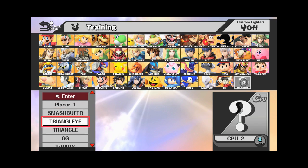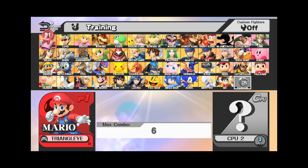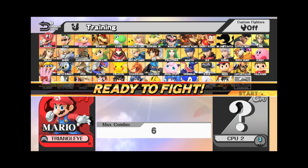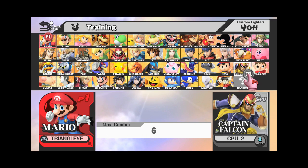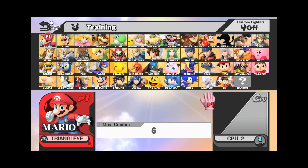Shoutout to Ninja Link, because these techniques and smash buffer are inspired by — or rather informed by — what Ninja Link was doing with item tilts. He was at least the first player who brought it to my attention that you could do forward tilt and forward smashes while holding an item. When they took those away in the most recent patch, that's really what got me thinking about smash buffer and how to utilize it.